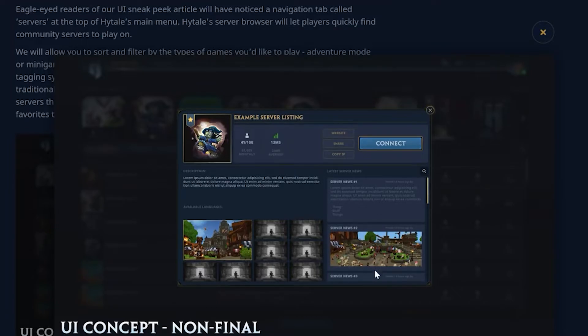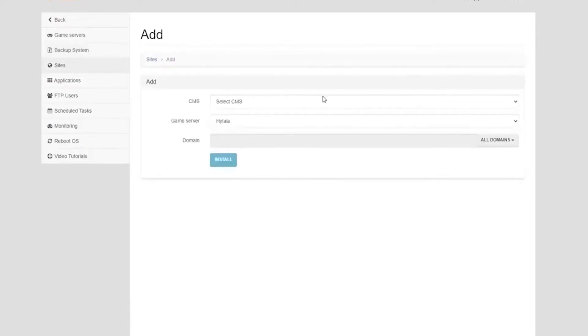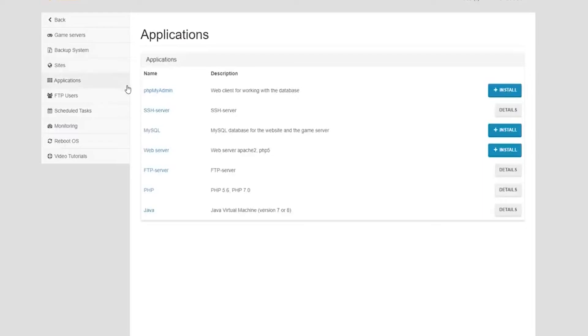The Hytale Installer is a program that installs the Hytale server. To install, first download the installer. Then run the installer and follow these steps. Number 1: when you open up the installer, you will see two buttons. The left button will tell you what mods are already installed; the right button will install the mods. After you have chosen whether or not to auto-update your server, click on Next or plug in some info.